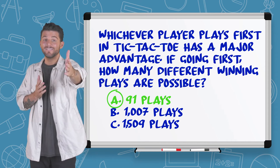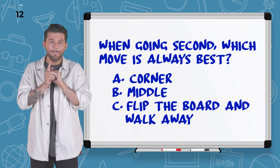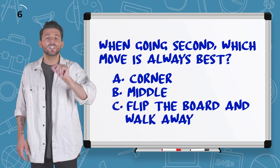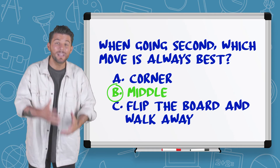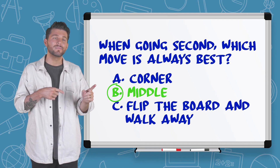You ready for number seven? Here we go. When going second, which move is always best — corner, middle, or just flip the board and walk away? Yeah, don't do that one. I think the corner because you can always block. It's the middle, but what happens if they pick the middle first? Anyways.